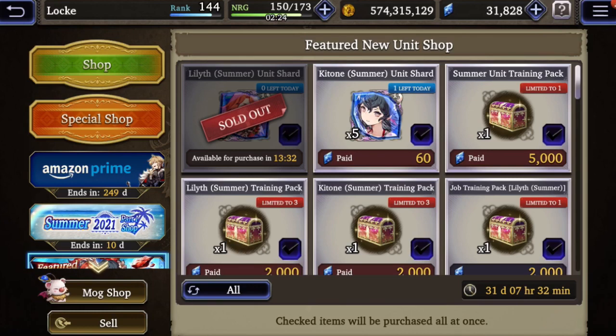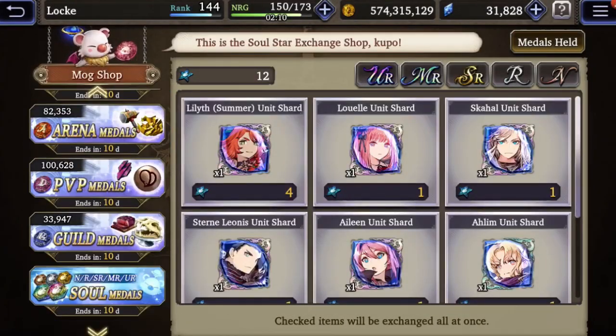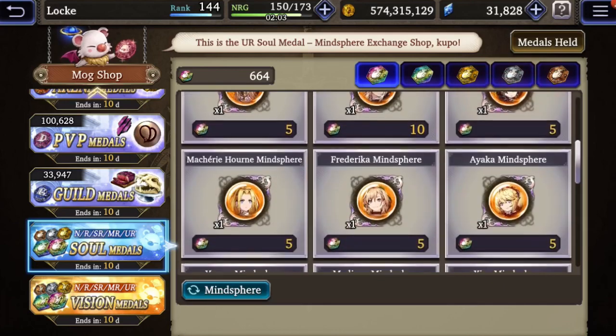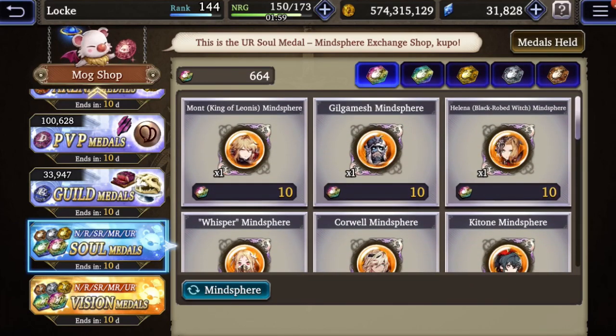It's very important to get to 600 shards during the duration of the unit's banner, because if you're able to do that, you can unlock the mind sphere exchange in the soul metal shop. Just to give you an example, we already had Duane and UR Zazan, and I can no longer exchange their mind spheres - I can only do it during the time of the banner. So within the period of the banner, I have to somehow find a way to get to 600 shards. I already told you how I plan to get to 461.